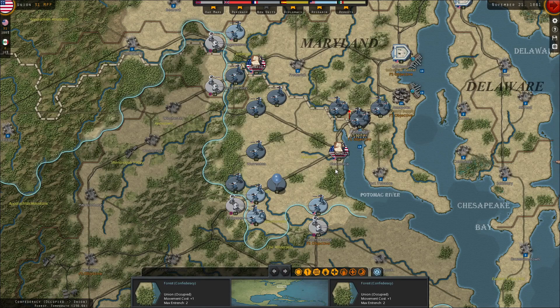Getting things out of the way quickly, I think the game struggles so far in terms of its representation of tactical combat. Basically, there is no tactical combat. Everything plays out on the strategic map, and armies fight each other in an attritional style way. There are different sized units — regiments, brigades, divisions, and corps.